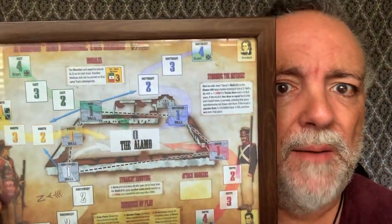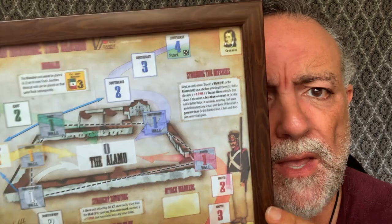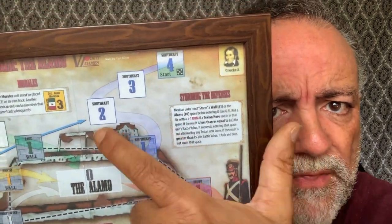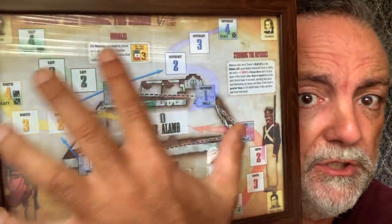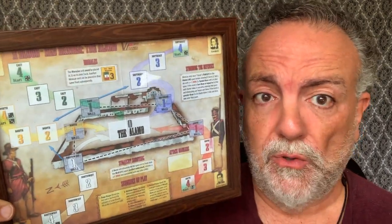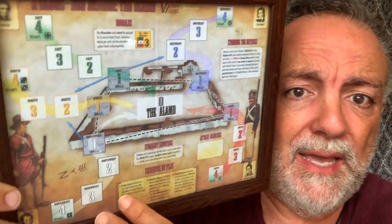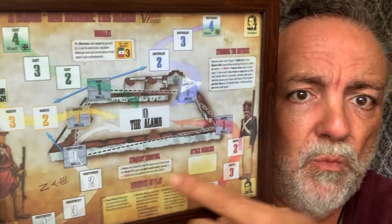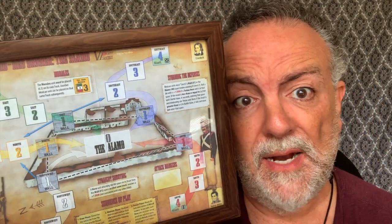There's a lot of tension. You see these troops start coming towards the Alamo and you're just trying to push them back, keep them at bay. When troops get close to the wall — like on spaces two and one — if you're on the wall you get a plus one defense, which does help push troops back. But it's brutal because you've got troops coming in from different sides. They're always encroaching onto the Alamo and you just have to keep fighting.